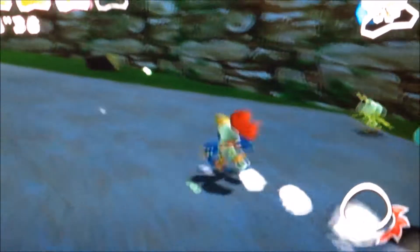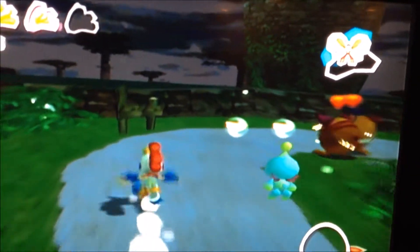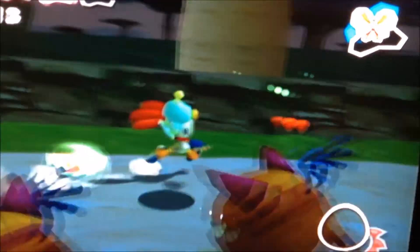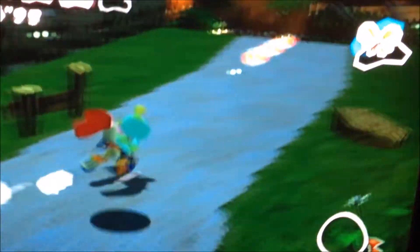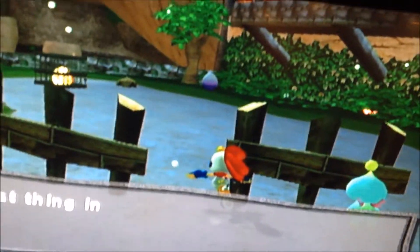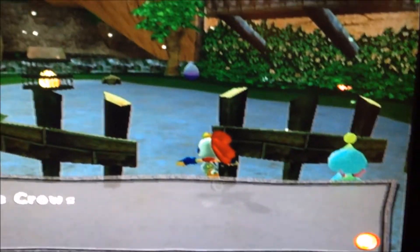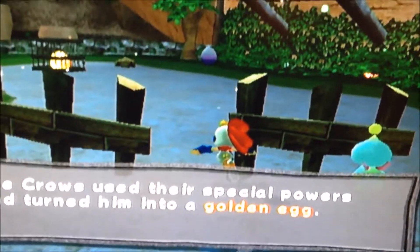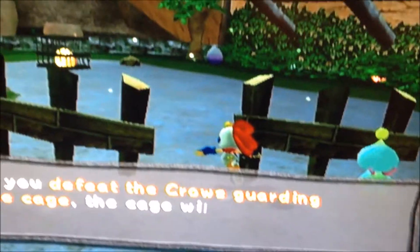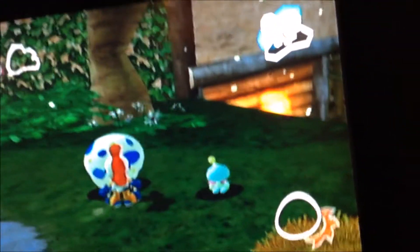Why don't I just try to finish the course and show you what happens in this game. I can probably just avoid all these enemies and not try to hatch any more eggs. So there's a chicken elder trapped in that cage, but first I have to beat up this gigantic kitty.